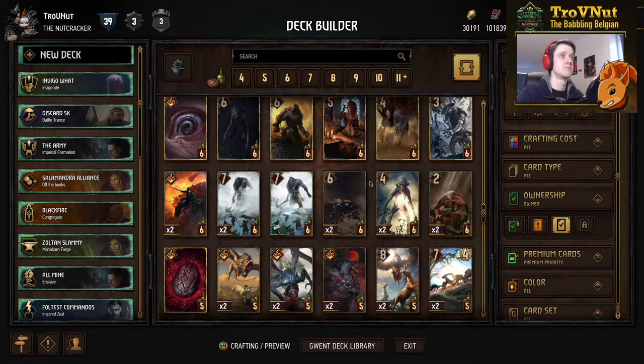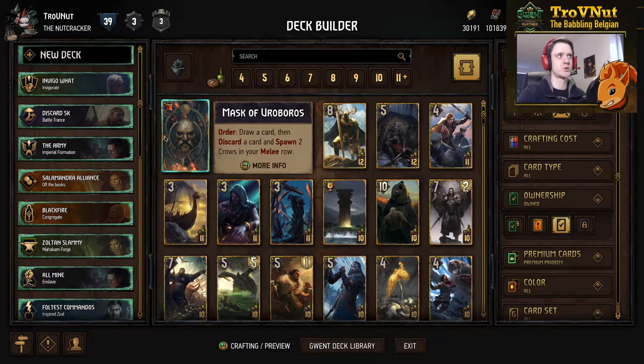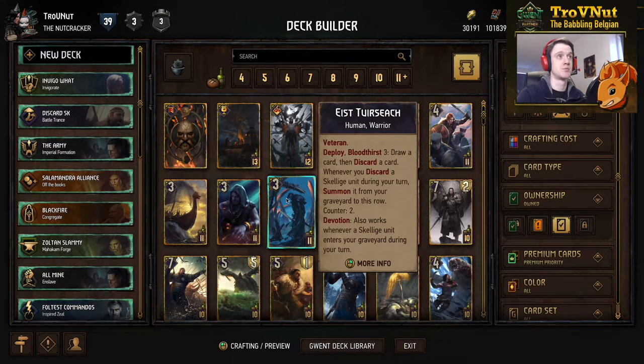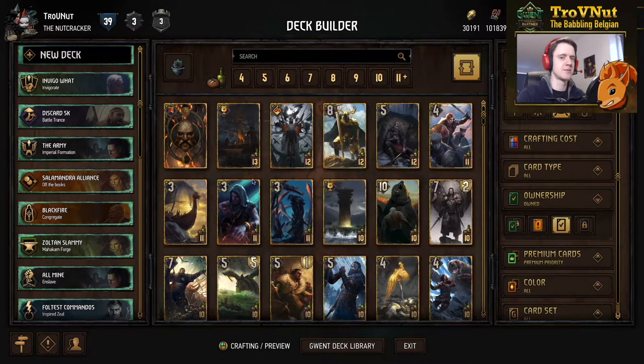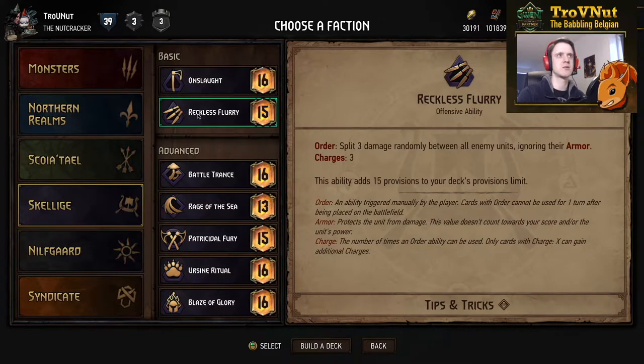For Skellige, the stratagem also got a boost — you now get two crows instead of one after using the Mask of Uroboros. Ace got his bloodthirst increased from two to three, making it a bit harder to trigger the deploy ability. There was also a leader ability change to Reckless Flurry: instead of eight damage split randomly, it's now an order ability with three charges, and every time you do three damage randomly between all enemy units, still ignoring armor. That means it's been increased by one overall, and you have a lot more flexibility — you could save all charges for one round or use a charge to generate some bloodthirst on your opponent's side.